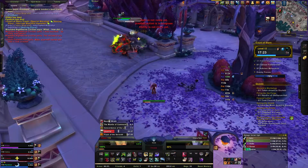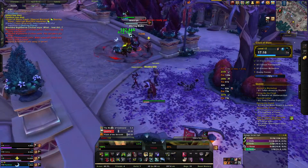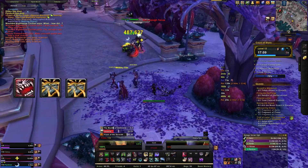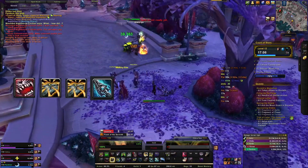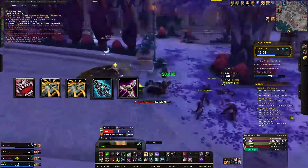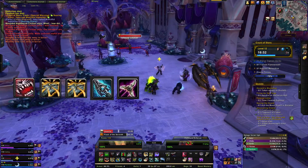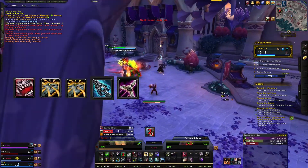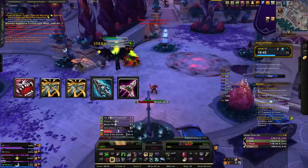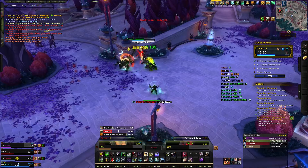For a big plus-five group with all cooldowns available: Bestial Wrath, make sure both Dire Beasts are active (or at least one), Titan's Thunder, Multi-Shot to activate Beast Cleave, then Kill Command — keep repeating that. Always keep Beast Cleave up or your AoE will fall off hard. A lot of people don't know how to track it, which is why I recommend WeakAuras.